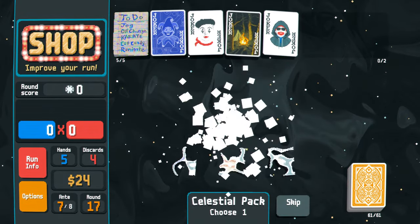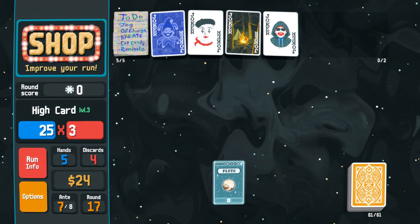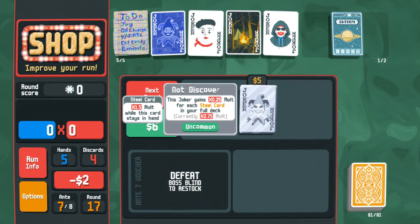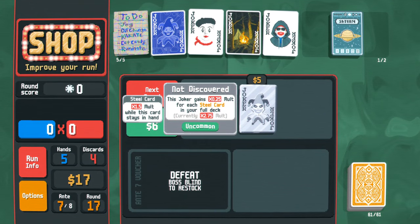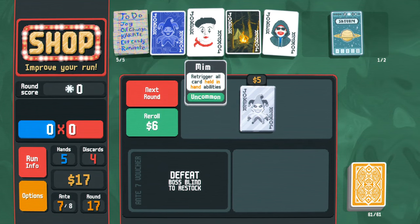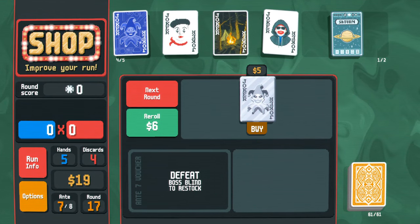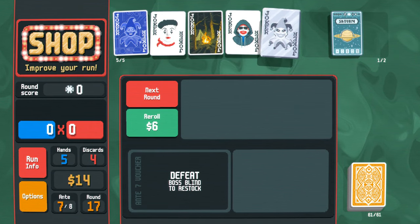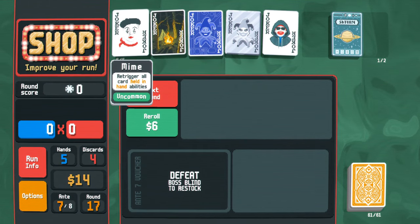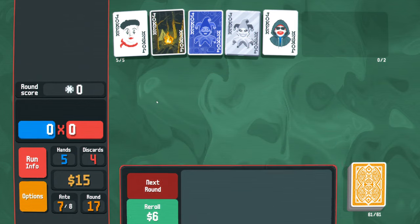'The joker gains times-25 multiplier for each steel card in your deck!' That is the greatest thing! What do I throw away? I hate it because we do need some flat multiplier, but this is huge - absolutely huge. This may have completely altered the run from barely scraping by to something that can go a long, long distance.